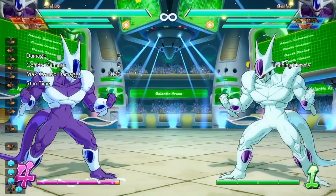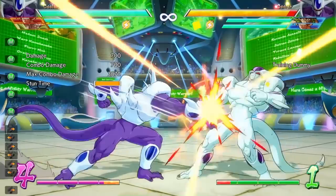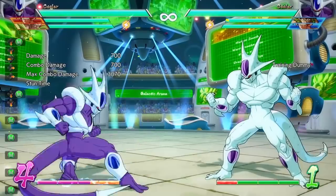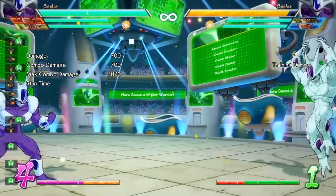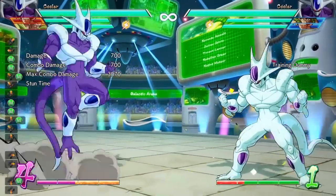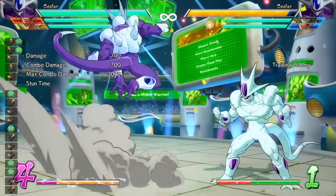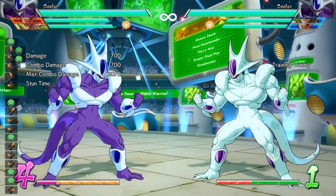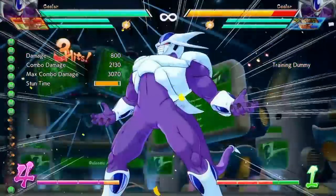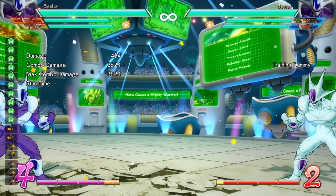The next normal is his standing medium. It's okay — on the slower side but has some range. There are better standing mediums in the game. His down medium is pretty godlike though — the down medium has tons of range. His jumping medium is pretty good as well, so he has some good medium normals and you're going to be using these a lot. His medium auto combo goes into the level one super.